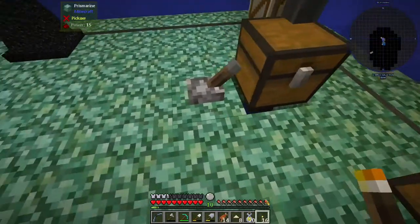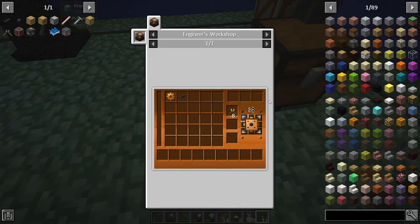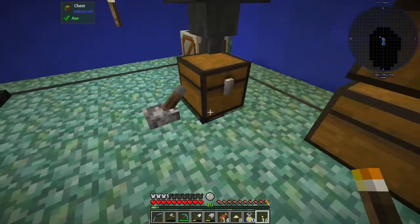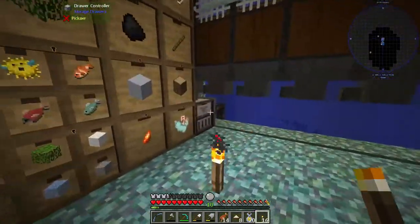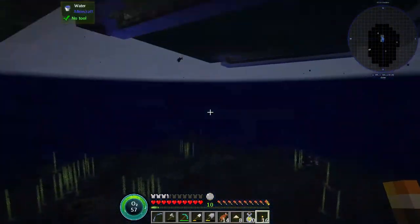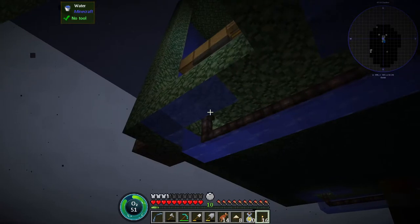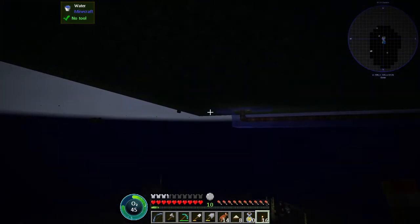Underneath these things here I'm using item pipes — made with aluminium and adhesive — and item extractors, which is just an item pipe and a copper gear, so relatively cheap. Underneath, you can see I've got one leading from this chest into the controller and one from this chest into the controller. It's a little dark but you can sort of see them. There's an extractor in there which needs a redstone signal.